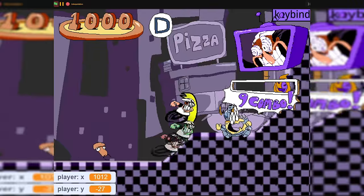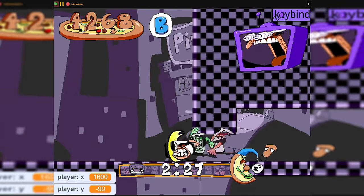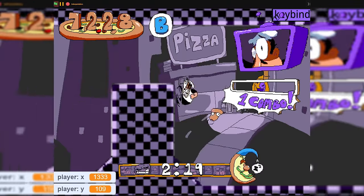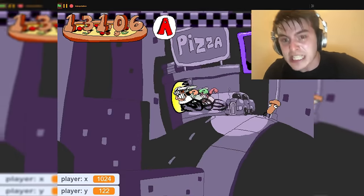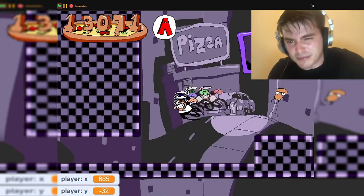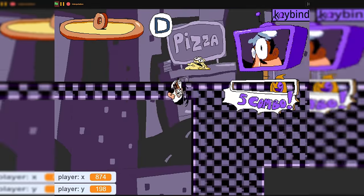Did I forget to mention this was unfinished? Sadly the creator said they were never going to finish this, so the rest of the level isn't going to get done. But I could've sworn I saw on the cover that it said there was a lap 3, so I went all the way back to the end of the level and started pizza time, and instead of just going forward, I turned around. And surely enough, there was the lap 2 portal. So I quickly did one more lap, and then... overall, despite being unfinished, it's pretty good.